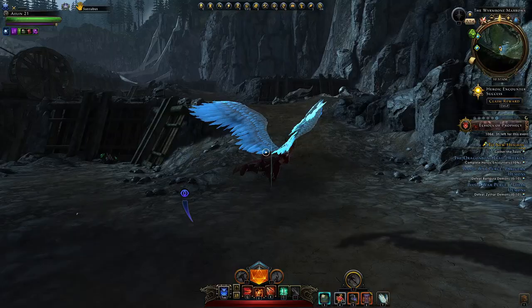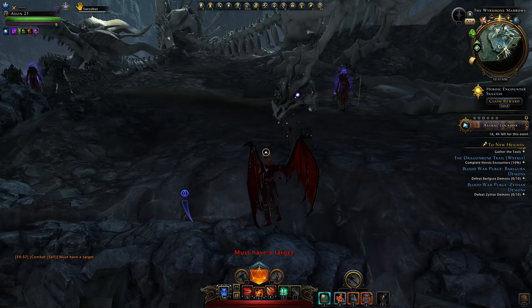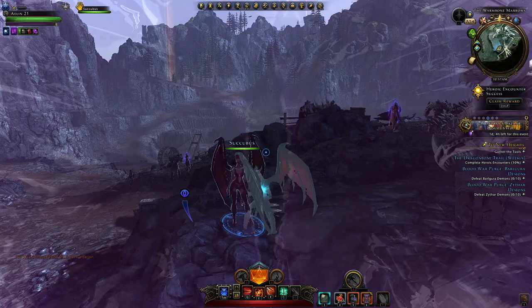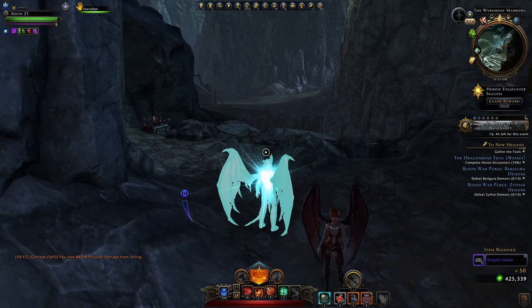We make our way further along up this path and come to the bones which are just here. What you can do is just parkour your way up - jump a little and up the bone. Here we have our second dragon sight artifact in this area. We activate it, get our dragon sight, and our beacon is just over there. We have our treasure which we'll go and dig up, and this time we get five jewels.